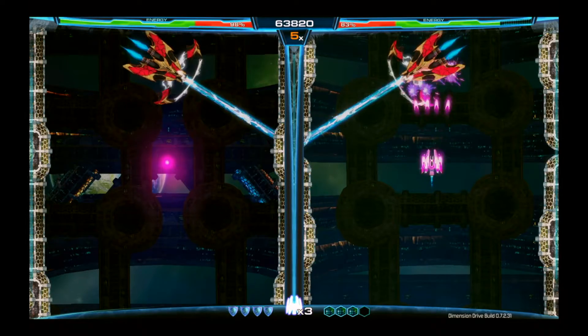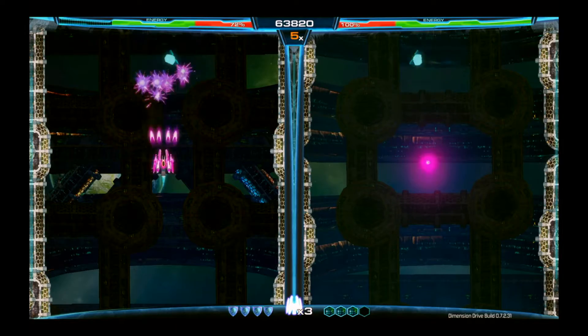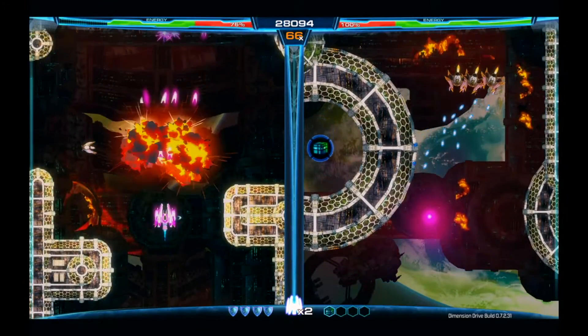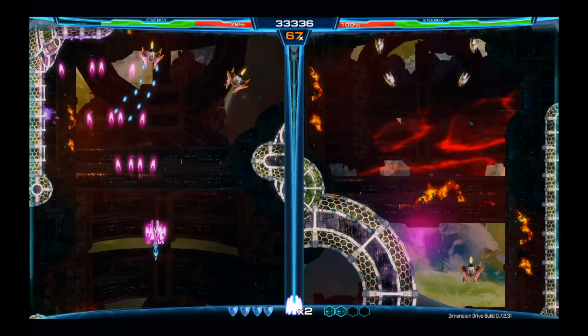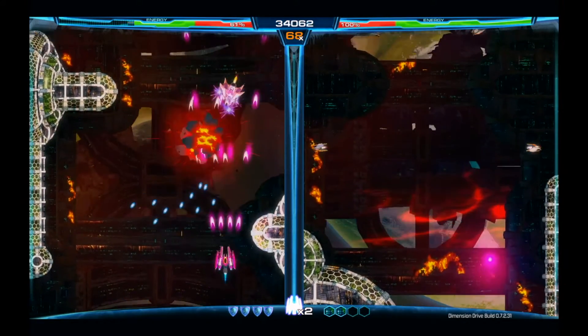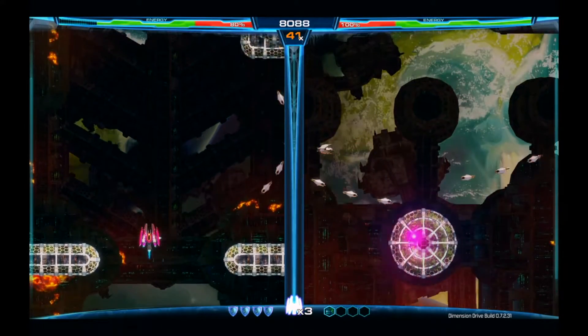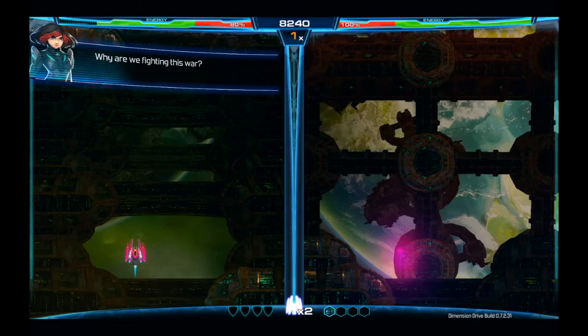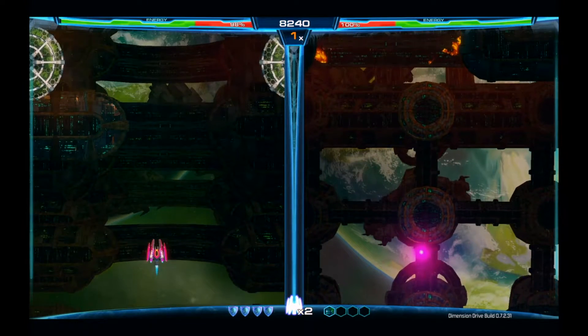This also goes for dodging end-of-level bosses and their attacks, with two bosses generally mirroring each other in some fashion, and where one is shooting the other generally isn't. Your positions on the two screens are identical and when jumping you basically have to check that it's safe on the other side. Teleporting into a wall will instantly kill you. This is also the trickiest part, as puzzles and pickups require specific patterns and being a little bit off can trivially end you.